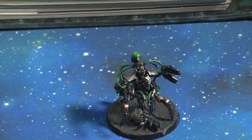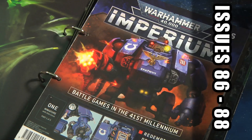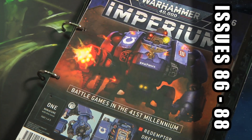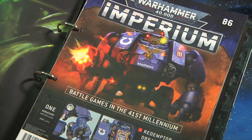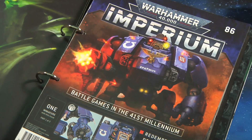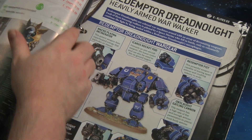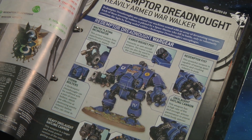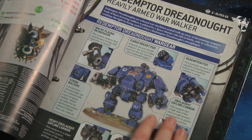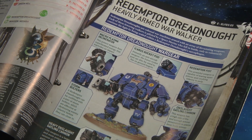That is the Hexmark Destroyer. Issues 86, 87, and 88 are a three-part issue with the Redemptor Dreadnought. I'll do the three issues in a row and then look at the Dreadnought at the end. The good thing about having three issues like this is you get a very big impressive mini, but you also get an awful lot of extra lore. Issue 86 starts off with the Redemptor Dreadnought — what gear he has and what he does.